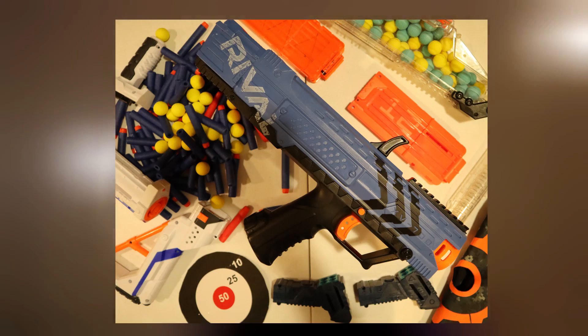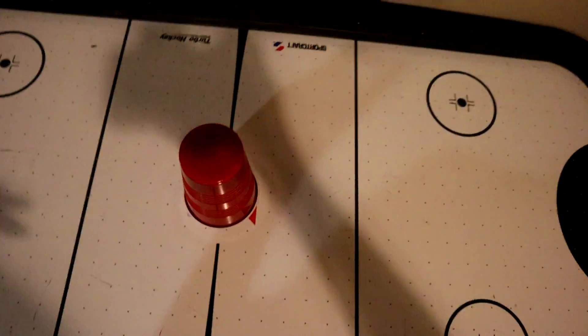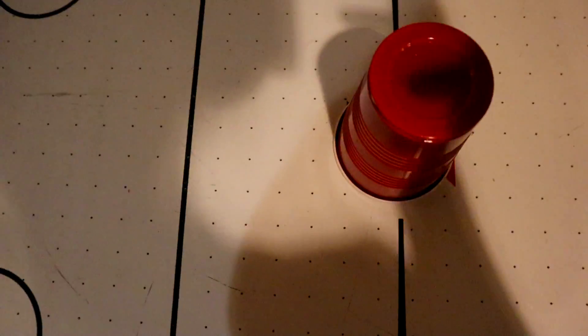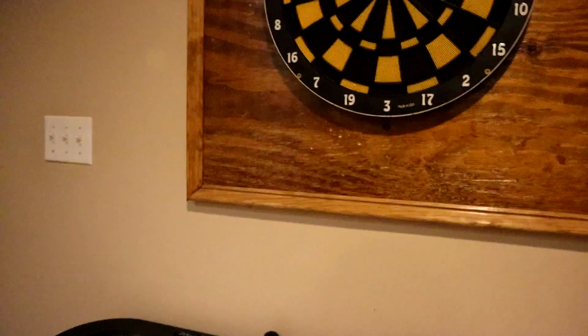Now we're going to do one more top-down shot and it's going to be a sports theme. I'm heading over to my air hockey table — the tabletop is going to be the background. The middle of the table is where we'll set up the shot. Lighting could be a problem with shadows but we can fix that. I was thinking about using a basketball as the center piece but I'm not sure, so let me think and I'll be right back.